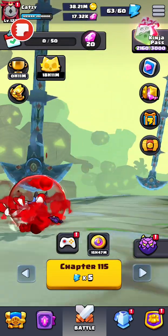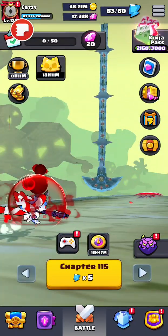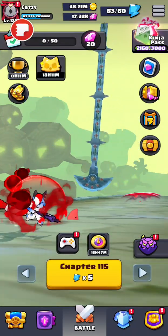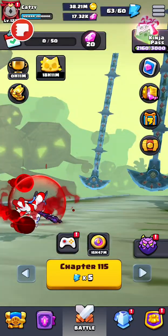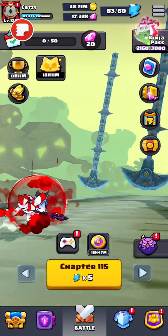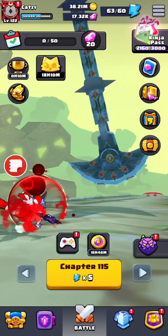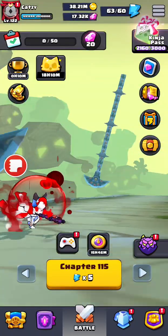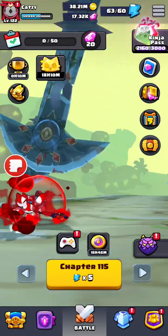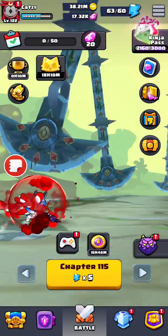Maybe we should just consider changing the group name to the cat group. But there's a good reason for that. This is a mini presentation on how to obtain gems — real nice, real fast, less than an hour. This one's really useful for those who are super busy, because you do not want to waste your time playing. King's Run is known to be a super fast, action-paced game designed to last 10 minutes, but we're going to shorten that to 5.